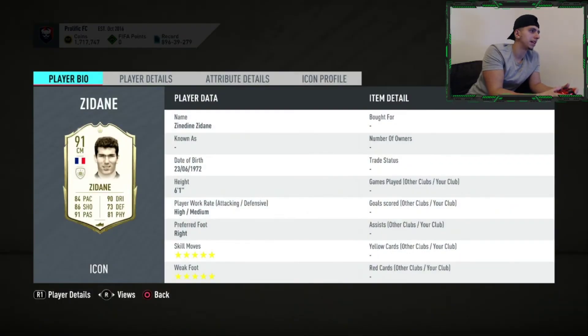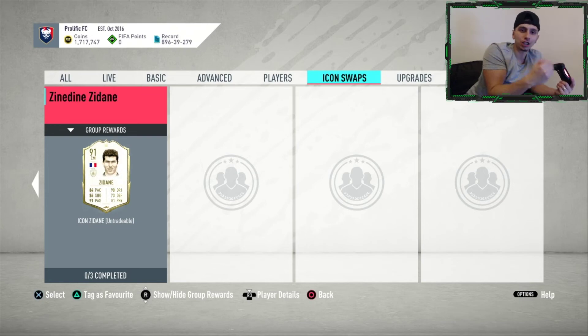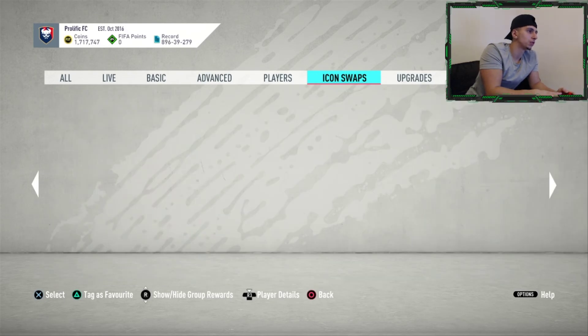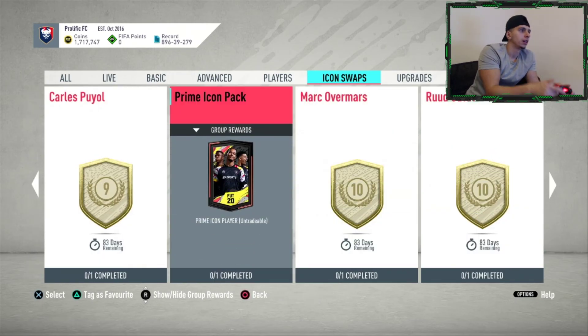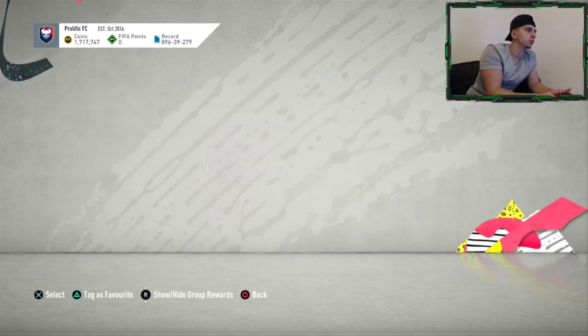Zinedine Zidane — the last player. He's 23 swaps and it's not his prime version, which is about 15 million coins. Five star, five star, high/medium — he's going to bomb forward more often than not. His agility is pretty poor; you'd probably use a hunter card if you play him CAM, or possibly an engine, but then his finishing isn't that great. I'm actually not going to like that card — I'm going to say miss. Save your tokens and spend them elsewhere. I'm personally going for the prime icon pack and hopefully I get someone good.